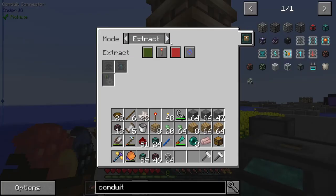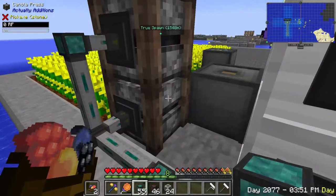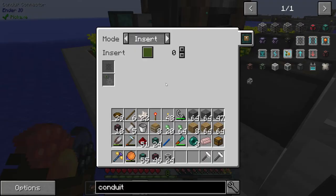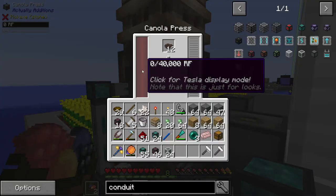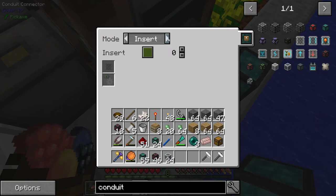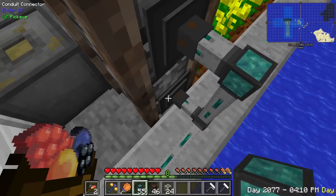Since this is going to be a small network, this shouldn't be too hard. We want to insert on brown here — and now these are getting canola. They also need power, but we will work on that eventually. Insert on brown. Awesome.